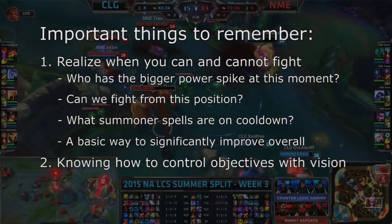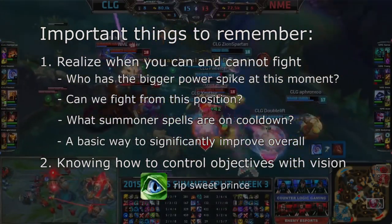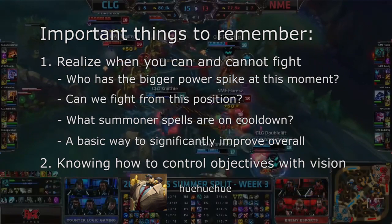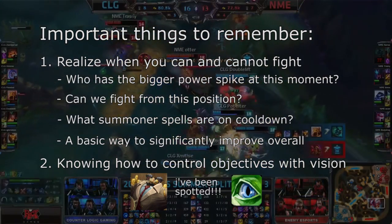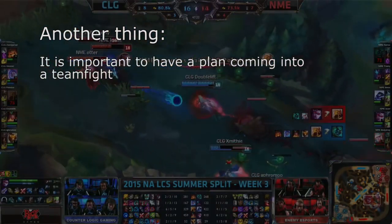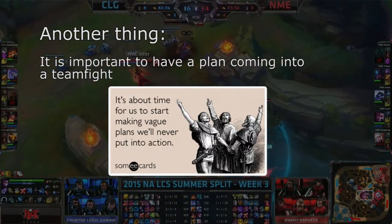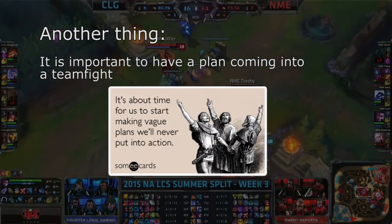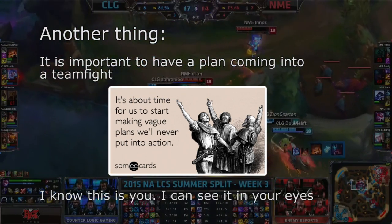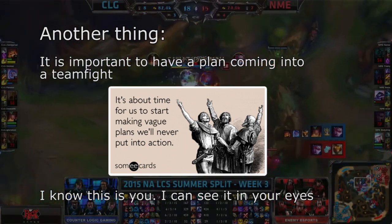The second thing to realise is how well you can control the objective that you want to fight over with vision. Vision is extremely important when playing a teamfight composition, simply because you want to know exactly where the enemy is coming from as you start the objective, and the point at which it is best for you to fight. The final thing to remember when executing a teamfight composition is to have a clear plan before starting the fight. It is important that every player understands their role in the teamfight before it happens, because teamfights are often quite scrappy and one person can't be responsible for controlling everybody's position. Clear calls and good plans result in success.